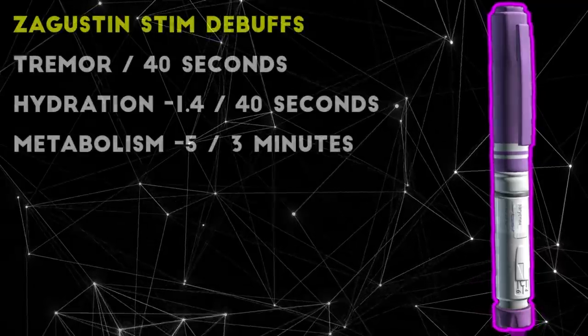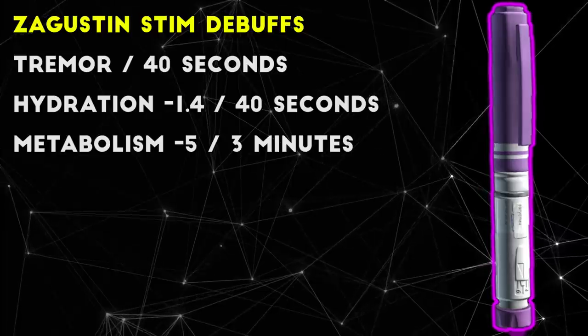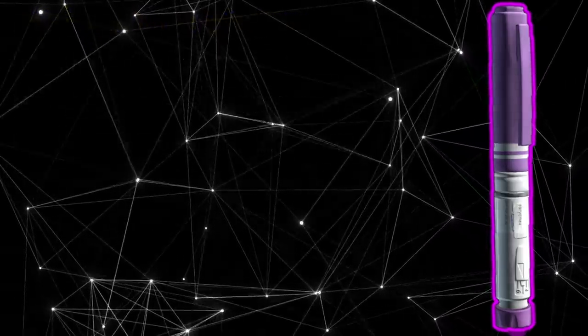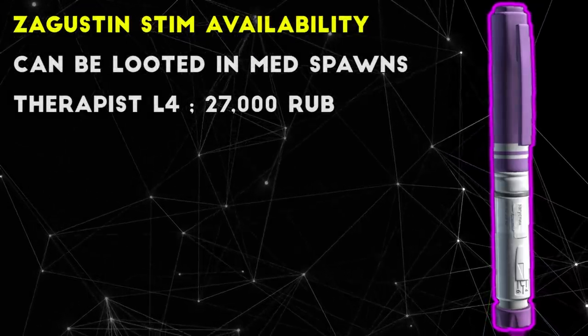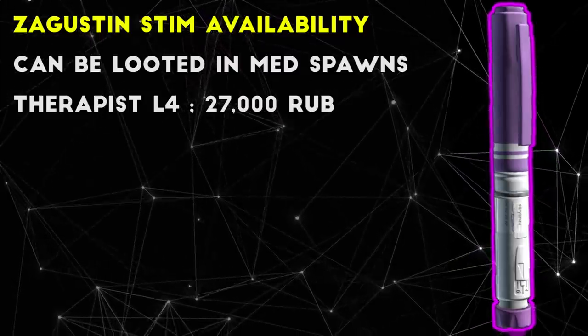For debuffs, Zagustin makes your hands tremor and drains your hydration for 40 seconds right at the end of its effect time, and decreases your metabolism a bit as well. All things considered, Zagustin is a very situational stim, but in that situation where you have a lot of active bleeding and it might be the only thing that saves your life, it can be a much better alternative to a bandage on a hotkey.